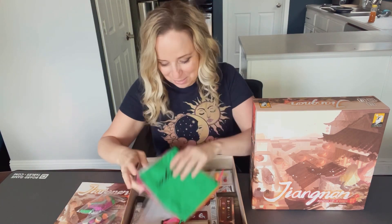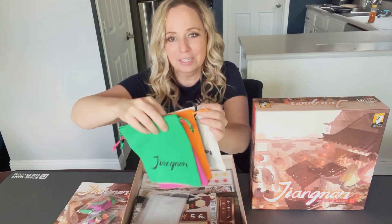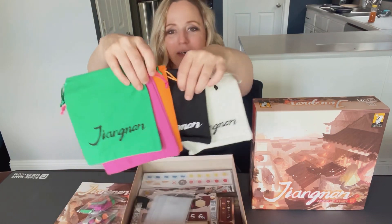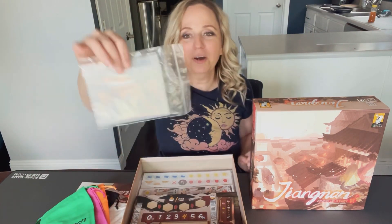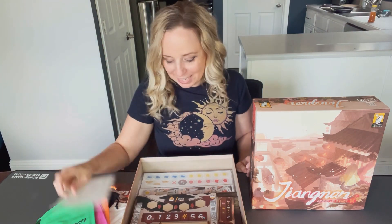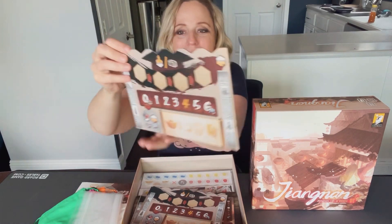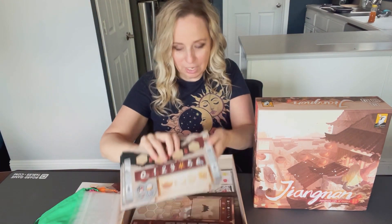I think those are all the meeples. We've got lots of bags here, little drawstring bags. Each color looks like it's mostly represented from our meeples stack. I love it when they add baggies. Here are our player boards — super pretty, front and back. We'll find out what we do with each side of those.